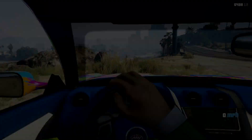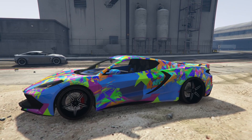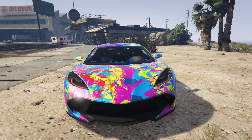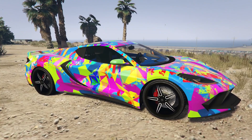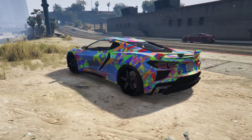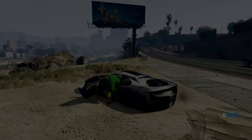At number two we have the Paint Party livery on the Coquette D10. Just a crazy, crazy livery — I don't know any other livery like this, it looks really really unique. Great looking car too. I wish you could put all liveries on all cars — I don't know why only certain cars can have certain liveries. I wish once a livery comes out you could put it on every car. But yeah, this is a really really great livery.